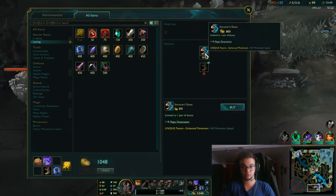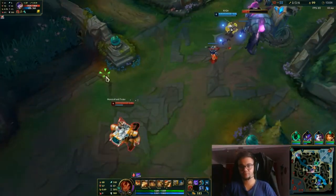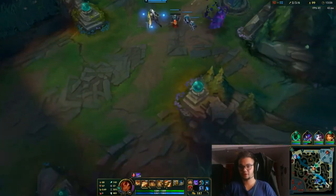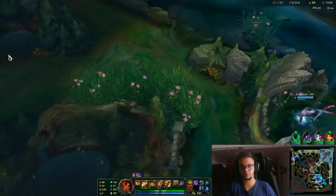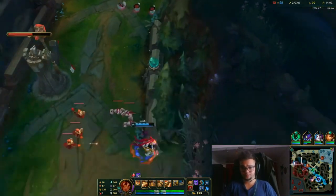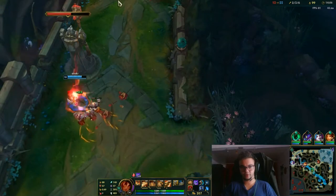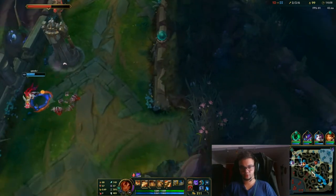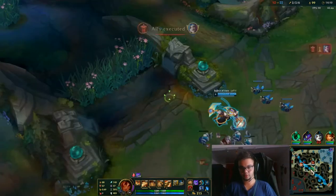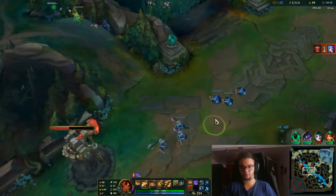Jinx is probably trying to suicide into the tower — that's a good thing all things considered. We now have two supports here and me damaging the tower. That was a very simple spell to hit — how did she miss that? Of course I'm gonna die if she misses that. I had Exhaust but when I saw Nunu I kind of gave up on that. It's tragic — if she had hit that, the whole fight would have been turned around.